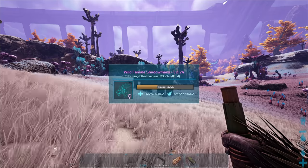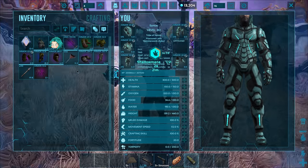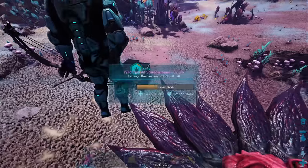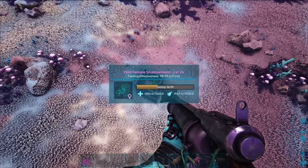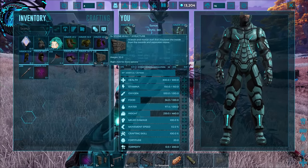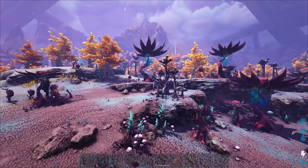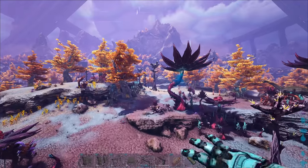Now we just need to find a high level. That is probably not going to be too difficult. We need to find some Shadow Manes — they're usually pretty much all over this area here, but I actually don't see any right now. Oh, I actually got some really good loot out of one of these drops — some really nice riot armor and then a Euteranus saddle blueprint. The loot on here is actually really, really good. Very happy about that.